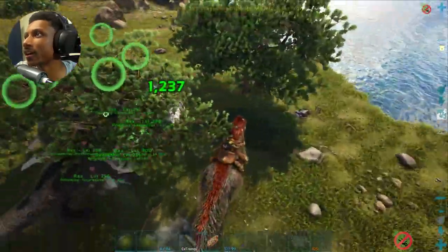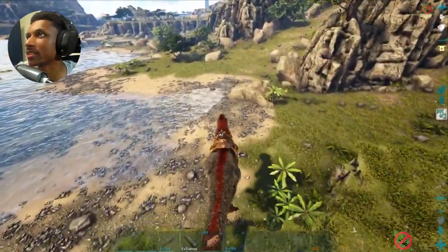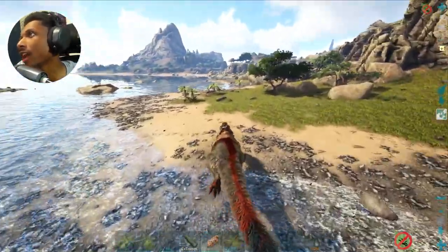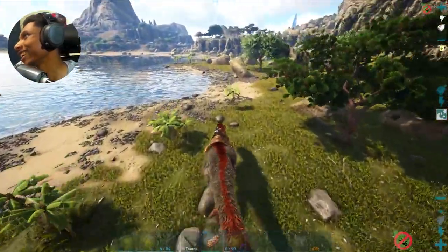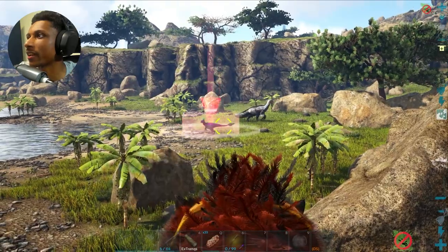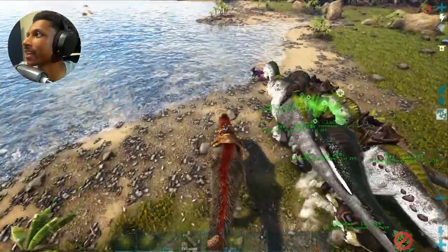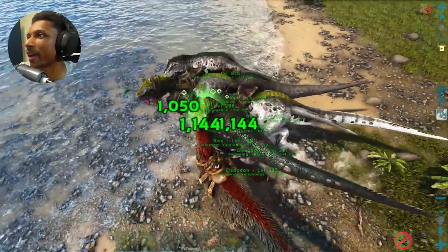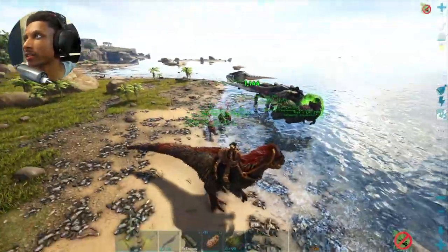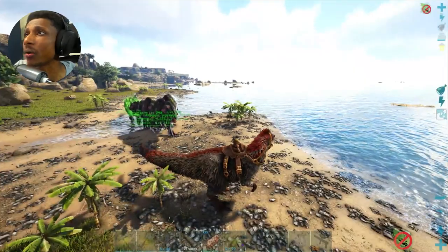I guess you guys wanted to kill a bird too. Everyone on me, let's go. We ran into another Alpha Raptor - these guys are everywhere. Level 15. Oh yeah, that's going to be easy. Come on, Daedons, you got to get to the healing. Take him down. How many bites? One bite, two bite, three bite, four - four bites and you're gone. Level 15 Alpha Raptor, easy. I remember I was running from regular Raptors - now I'm taking them down like it's nothing.